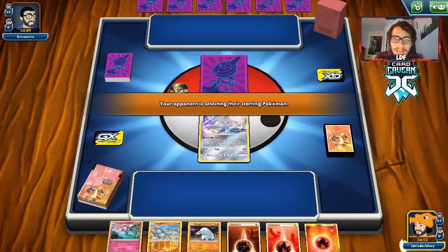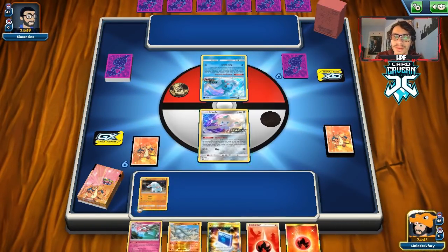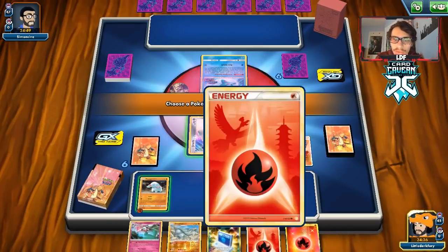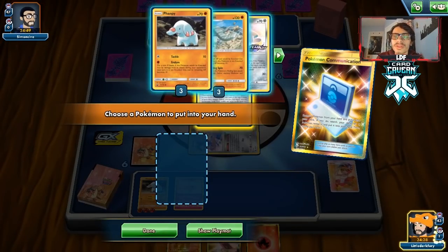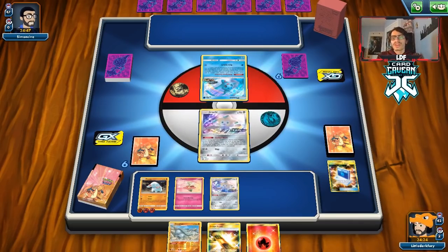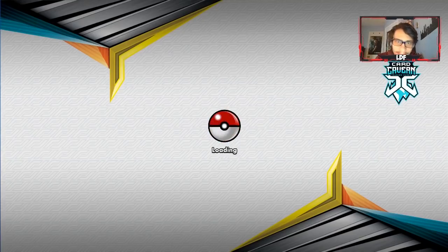Looks like it's ADP. We go for Stellar Wish and get the Welder — beautiful. We Welder to the Fampi and Poké Communication for another Jirachi, because they might go Fiona next turn. I want to save the Escape Board just in case we can't move, since we can start talking about Donphan next turn. I was going to double Stellar Wish to find a supporter, but they concede before we even get to do anything.